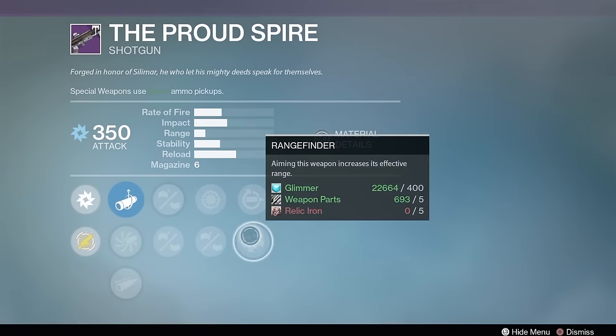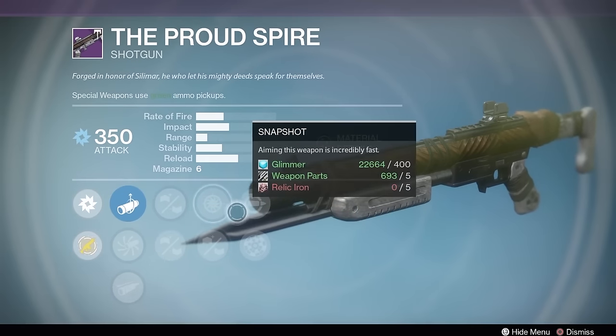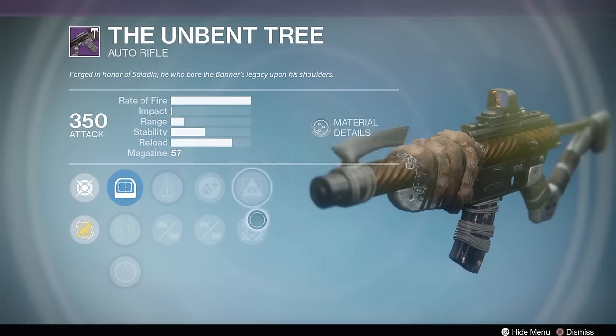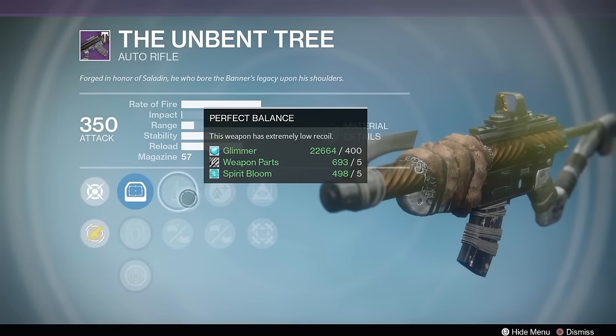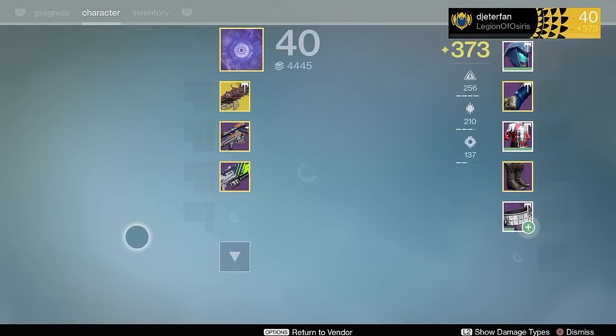Next up, we've got the Proud Spire. This is the new shotgun — it comes with Rangefinder straight from the shop, which is amazing. I'm definitely going to be trying to pick these up in the next couple of days. And finally, we have the Unbent Tree, a new Auto Rifle that looks pretty amazing. Hopefully it performs well too — it has Perfect Balance and Hidden Hand, which looks really amazing.